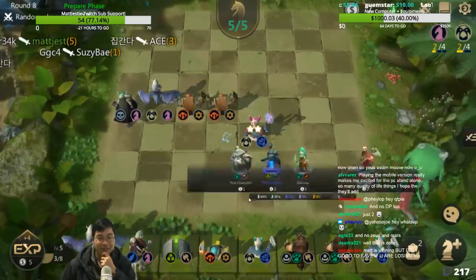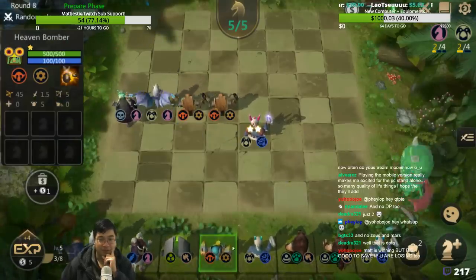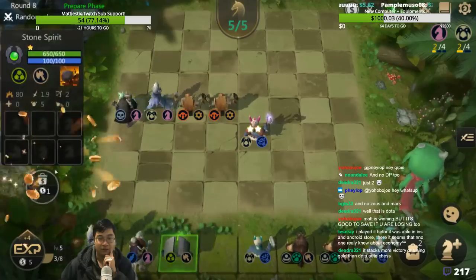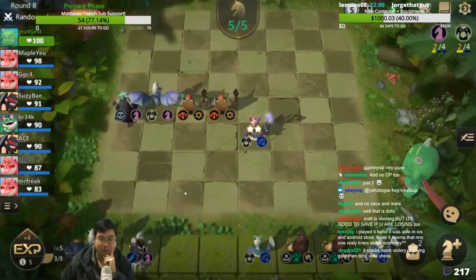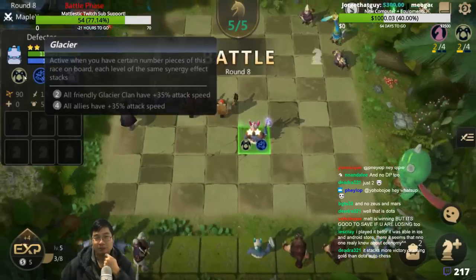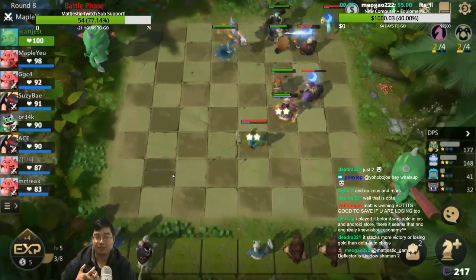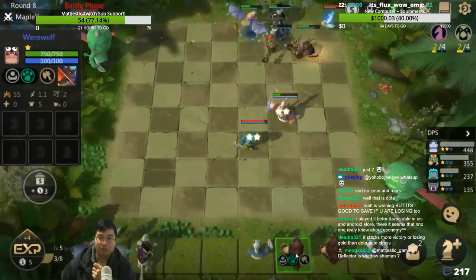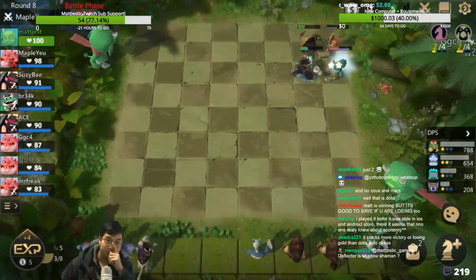Generally, what I'm planning is to go with two synergies — usually you want to go with two synergies. Here I'm going for the Glancing Clan, and I'm also going for the Knights. Glancing Clan gives the attack speed while the Knights will give the frontline tank. By doing so, I'm still picking up Reaper and Werewolf because they're great single units to start off with.